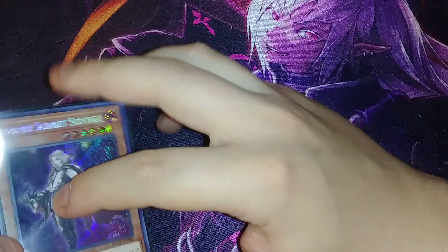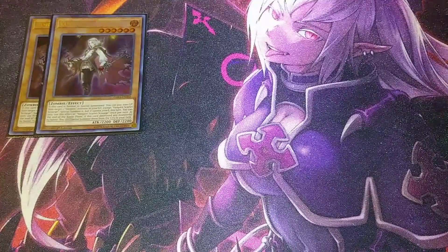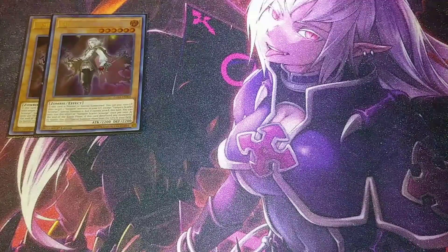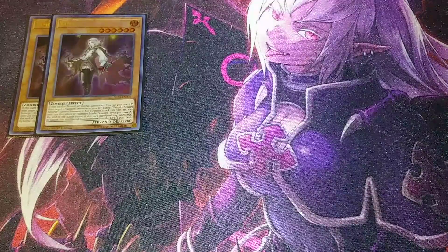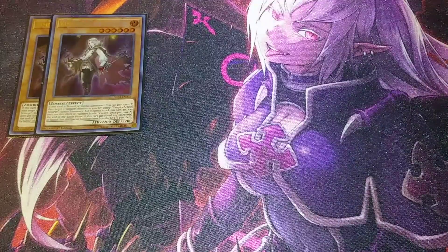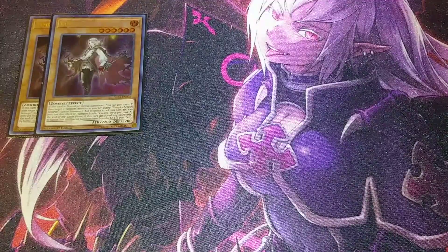First off, we're playing two copies of Vampire Scarlet Scourge. You need two copies because if this card is normal or special summoned, you can pay 1000 life points to target a vampire in your graveyard — except another copy of itself — and special summon it, though it cannot attack that turn. Then, once per turn, at the end of the battle phase, if Scarlet Scourge destroys a monster by battle, you can special summon that monster from the graveyard to your field.